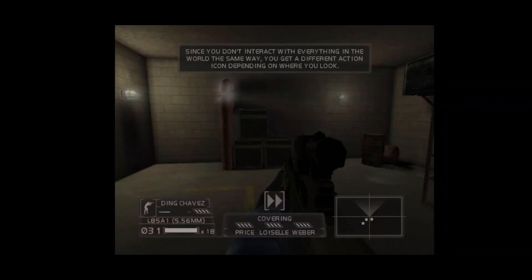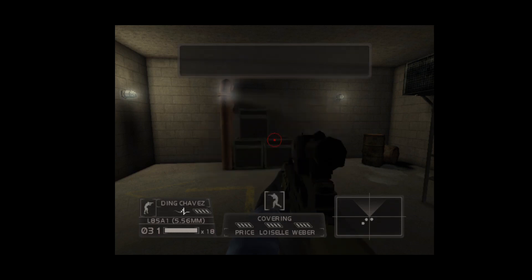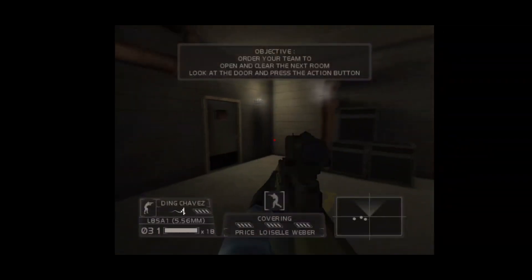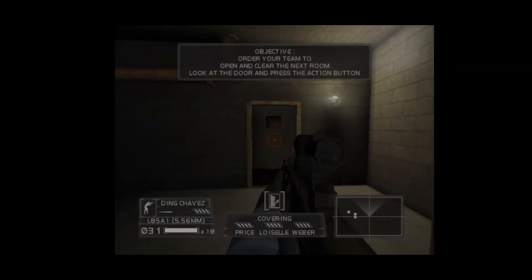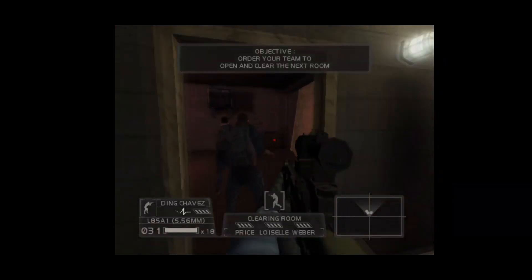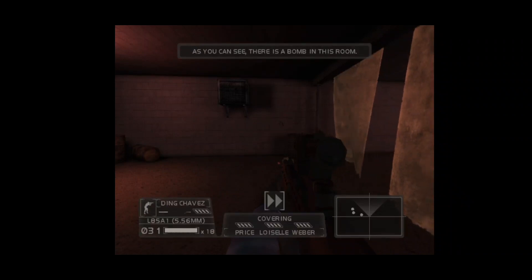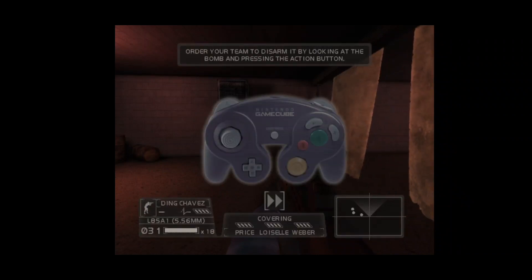Since you don't interact with everything in the world the same way, you get a different action icon depending on the object. For example, when you look at a door, you get a door-specific icon. Tell your team to open and clear the next room by looking at the door and issuing the order. Roger, open and clear. As you can see, there is a bomb in this room. Order your team to disarm it by looking at the bomb.